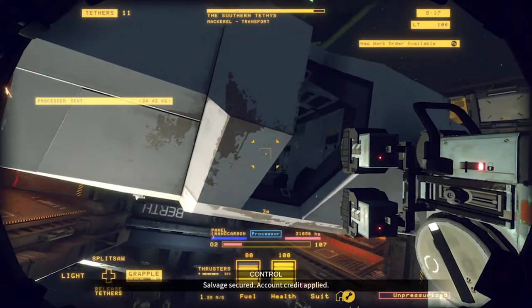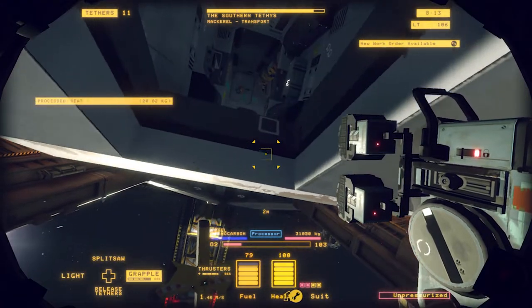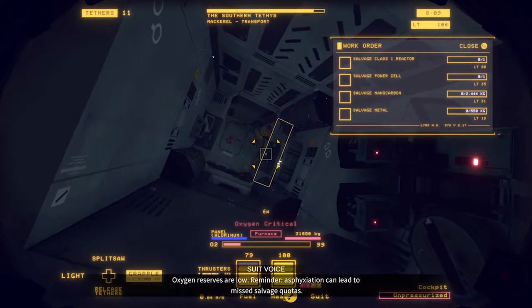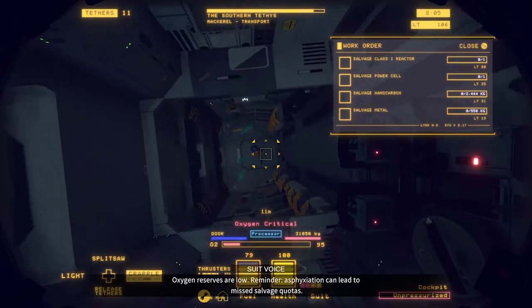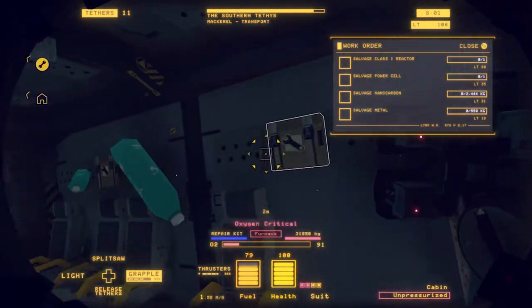One of the most valuable things on this ship is the reactor. Let me bring up my work orders here — he wants me to salvage a reactor and a power cell. My oxygen is low. Asphyxiation can lead to missed salvage quotas — yeah, they wouldn't want you to miss your salvage quotas.